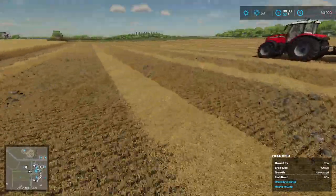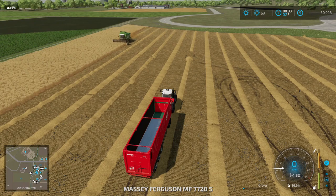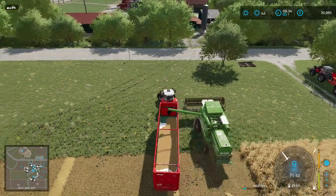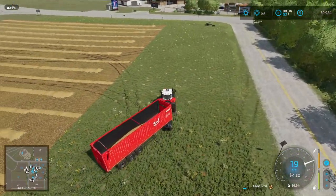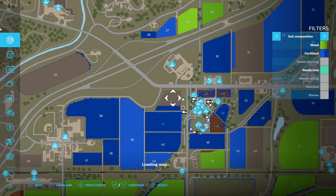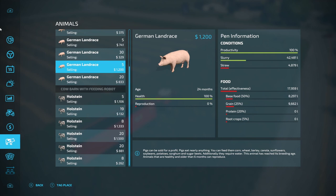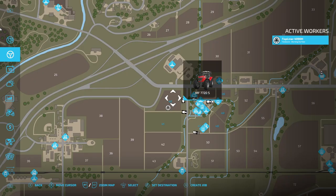I might as well unload this guy since he's going the right way, and then we might as well start collecting straw. We've got to do another corn harvest soon too — those pigs are going to eventually run out. Let's check the calendar: I'm planting wheat in September. I don't plant corn again until next spring. They also need more protein, which is sunflowers or canola, and I don't have any of those. Sunflowers in the spring, canola is planted right away.